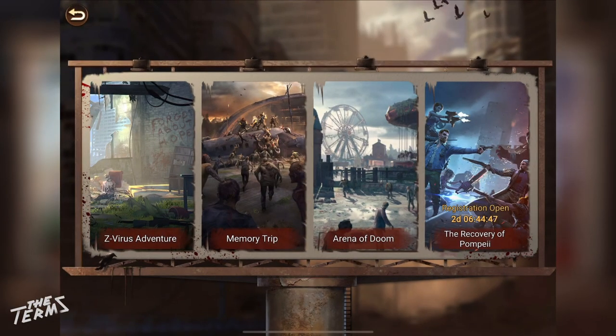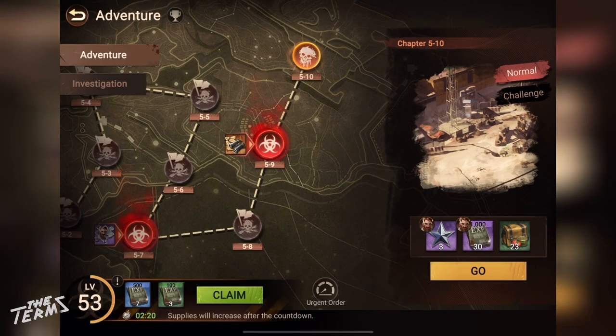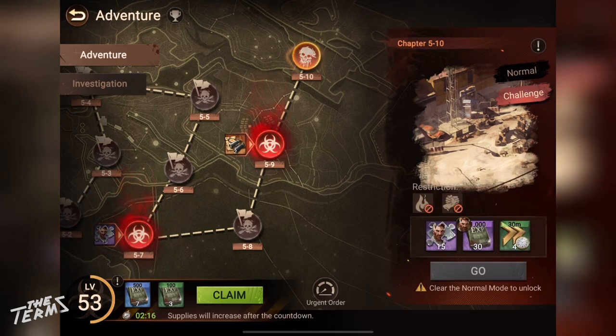You can get speed-ups from Campaign Mission on the Virus Adventure. You can select Challenge Mode on Chapter Mission to get the speed-ups as your rewards.